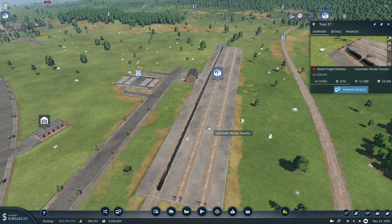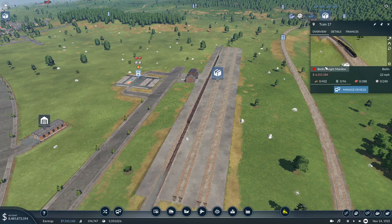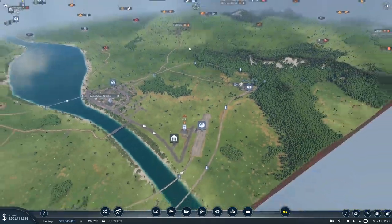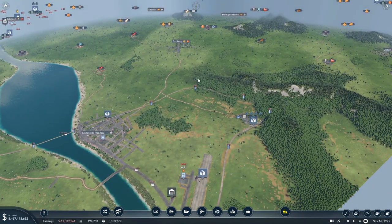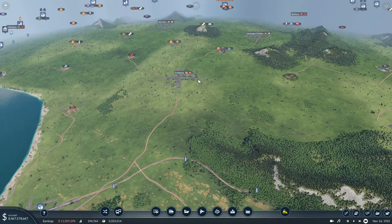Hello ladies and gentlemen, welcome back to Transport Fever 2 in Germany. I'm your host the Desert Fox. This is episode 21 and we are starting outside the Leinwald Vorbes main freight transfer yard. We are watching our mainline freight train dump the rest of its goods off. Today we're going to be picking up from there and hooking up several cities and small towns to these lines, starting with Frauberg.